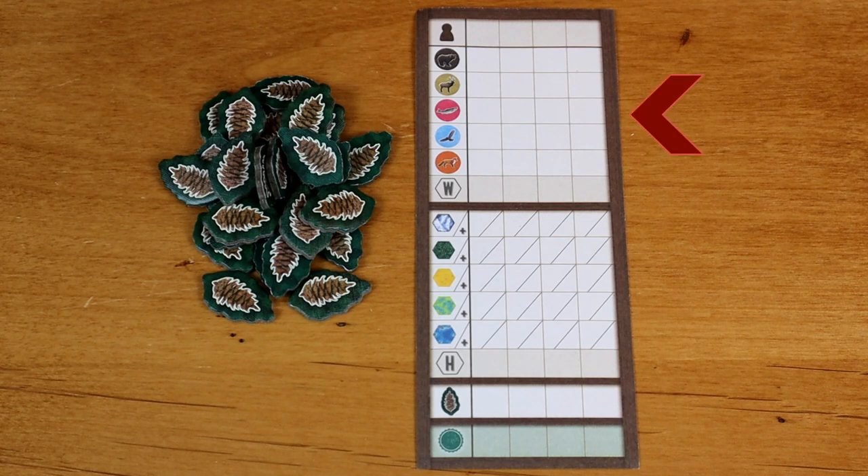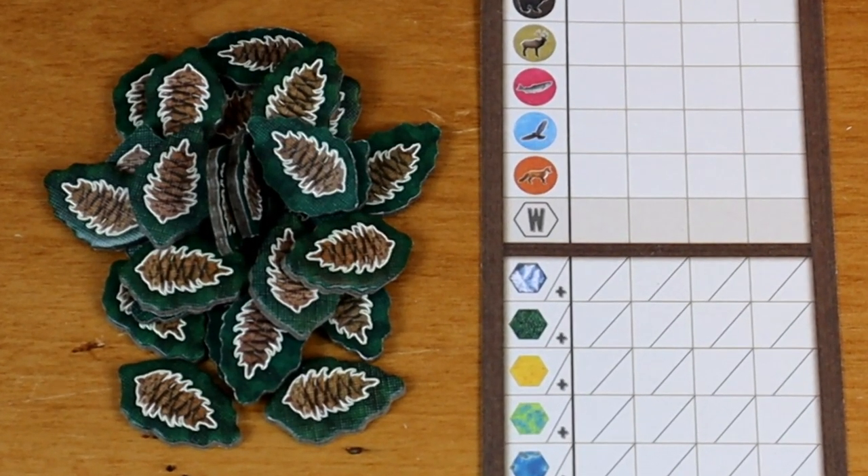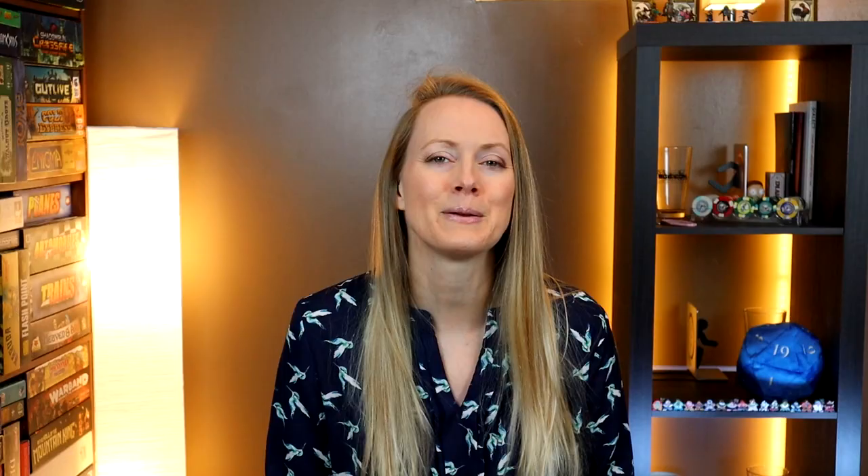At the end of the game, you're going to score up your animals, score up your terrain types, and count those little pine cones. Those are things that let you manipulate the game in a particular way. The game is super straightforward, easy to learn, and quite honestly, easy to play.